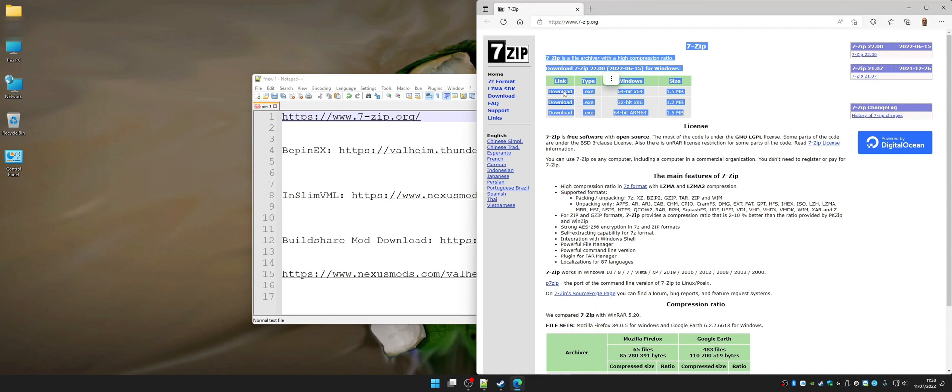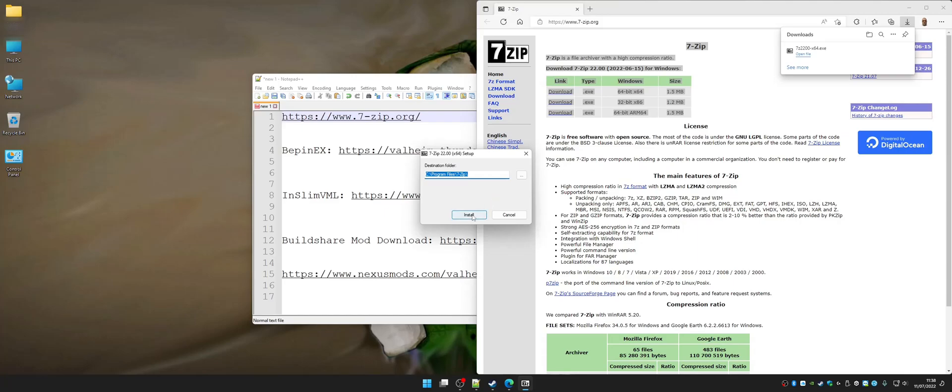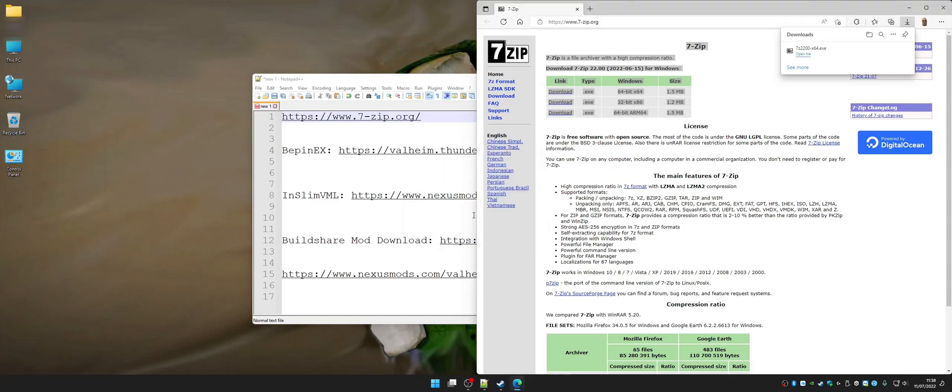Once you have it, you click on that download and you're going to have 7z2200-x64.xz. You're going to click open file, click yes when asked if you want to allow this app, then click install and click close. We did that because we will need to unpack some of the mods.